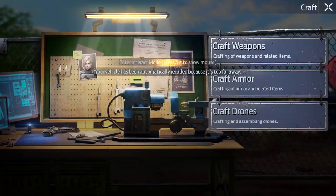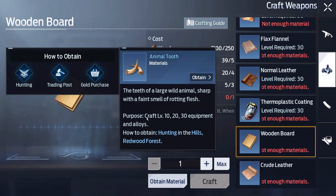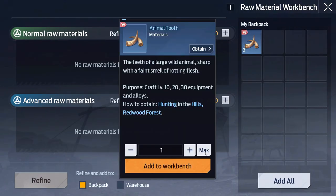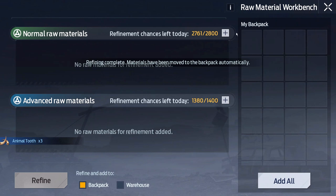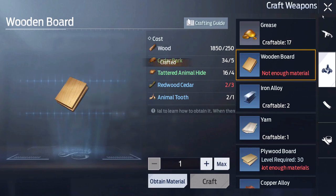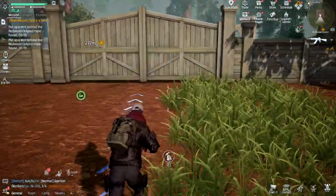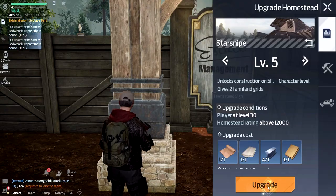Back at base — where is that wooden board recipe? I need to refine the animal teeth first. Let's max out, add them to the workbench, and refine them — three refined animal teeth. Now over to the workbench to craft the wooden board. I swear if something else stops me from finally building this base after this entire ping-pong journey back and forth... but we've got everything we need. Let's upgrade.